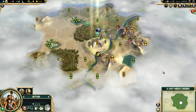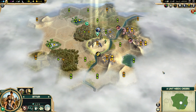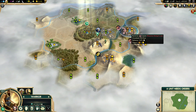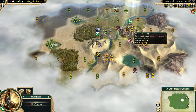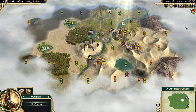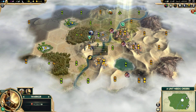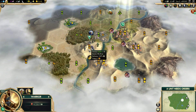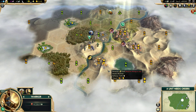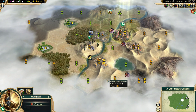Looking at this map I see desert, which for a Civ V player should mean Desert Folklore and Petra come to mind. I'll move the Warrior to this hill. Desert Folklore is a pantheon that says all desert tiles provide one faith. So if we settled in place and got Desert Folklore, the city tile, the floodplains we'd be working, this gold tile, and the oases would all provide faith. Desert Folklore is situational, but very good in a situation like this.